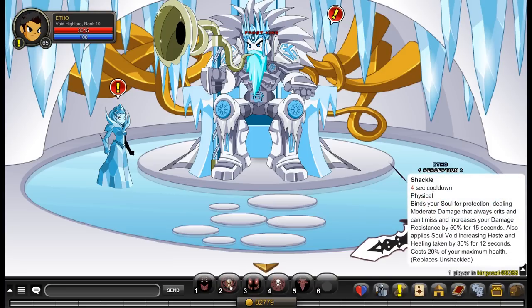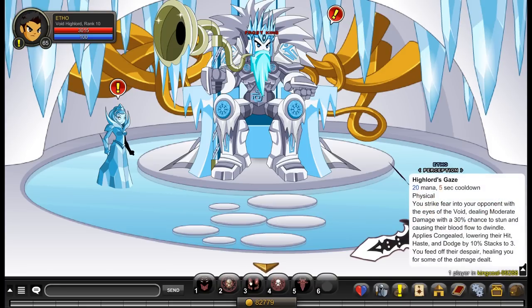High Lord's Gaze is the ability I was using just before. What this does is it consumes 20 mana with a five-second cooldown. It deals moderate damage, has a 30% chance to stun, and applies an effect called Congealed which lowers the enemy's hit chance, haste, and dodge by 10% — and that stacks to three. You also deal some damage and heal for some of the damage you dealt, which is how it was healing.